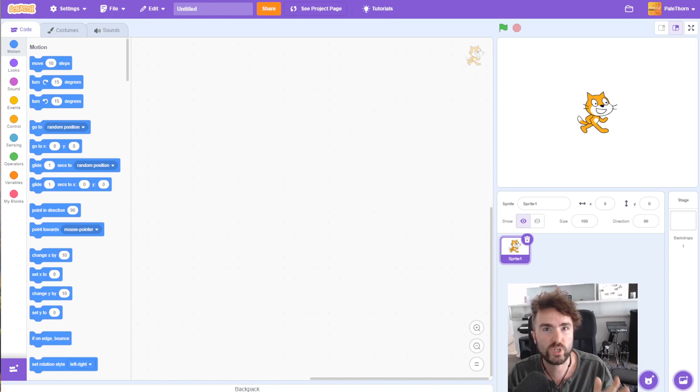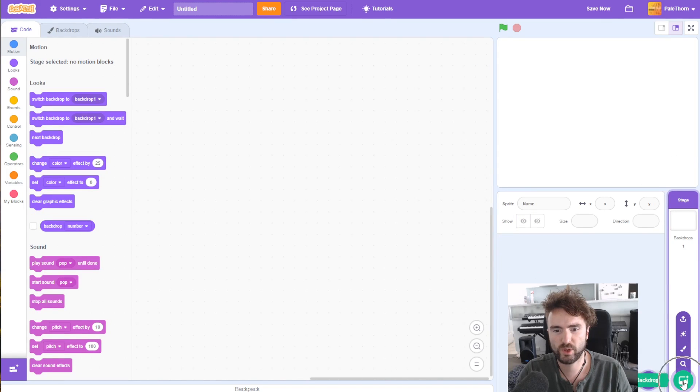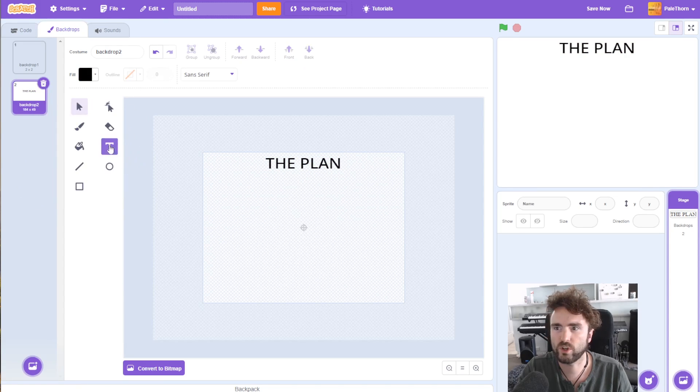This next bit you don't have to do in your Scratch project if you don't want to, but it is good to see how we're going to plan out the next couple of sessions. First thing I'm going to do is delete this cat, then hover over where it says choose a backdrop, move up and click paint a backdrop. This is where we're going to do our planning. I'll click here so that I can write the plan nice and big, and I'm also going to make it a nice official black color.